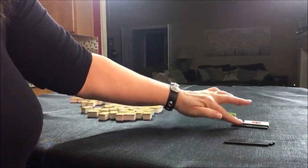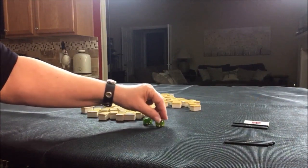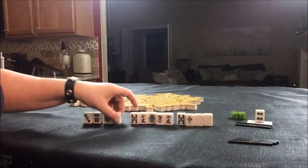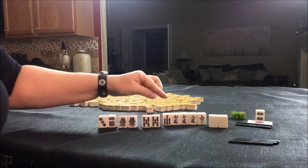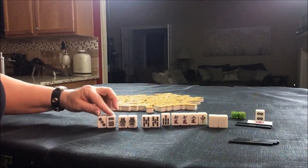East round, third random pull. We're going to be in south seat. Five Bam is Dora. There's a pair of white dragons, a pair of one bam, a pair of five bam, and a Chi of six, seven, eight. The remaining tiles are isolated.